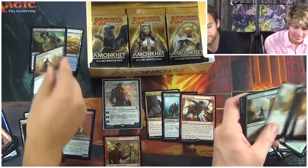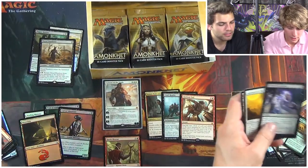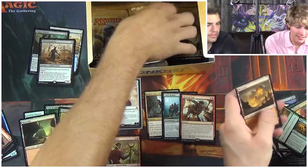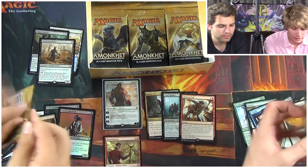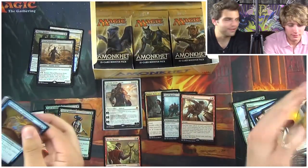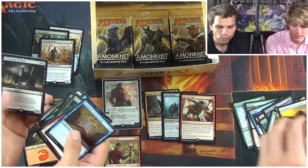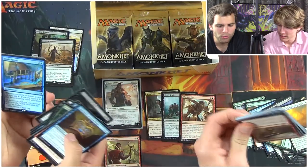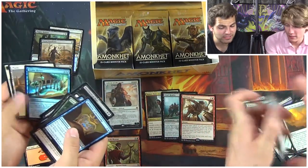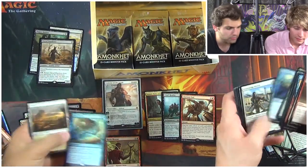Nice Red Wanderer — that's a good bear. Bring it back. Bone Picker! Lay Bare the Heart. Approach of the Second Sun — Nicol Bolas! He's coming, he's approaching, he's on his way. Just like we are right now, for an invocation. The arching guy — oh, that's our foil rare: Drake Haven! Nice, that's a pretty good foil rare. That's about $6-8, so we're not going to complain about that one.